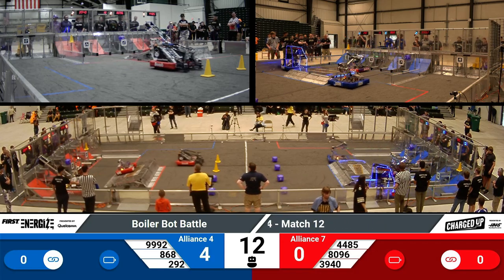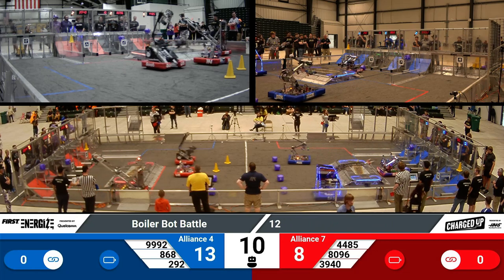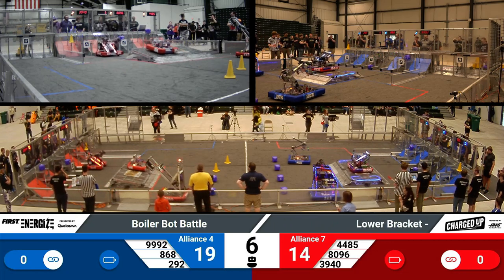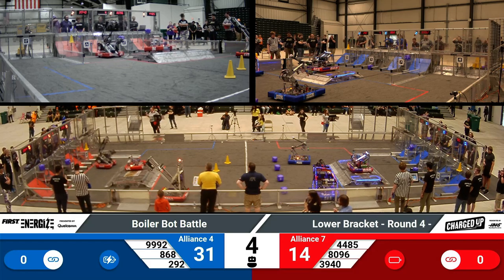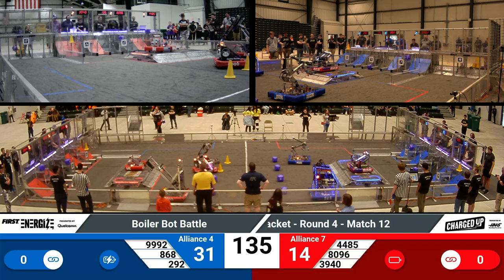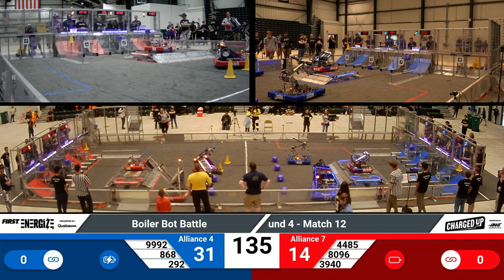The 30-second autonomous period has now started. The Blue Alliance has a mid-node cube, a low-node cube, and a high-node cone. Over on the Red Alliance, we have a high-node cube, a mid-node cube, and a mid-node cone. Both alliances have a docked and engaged charging station.